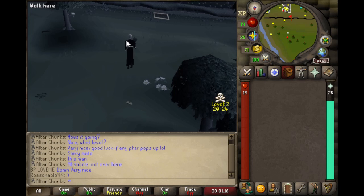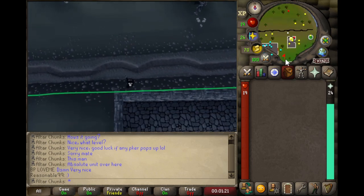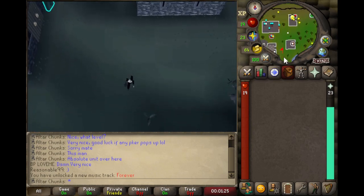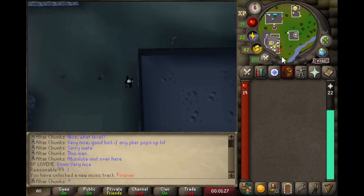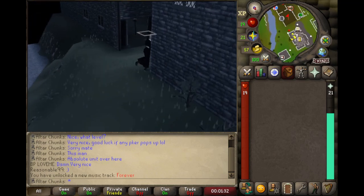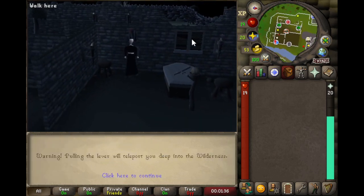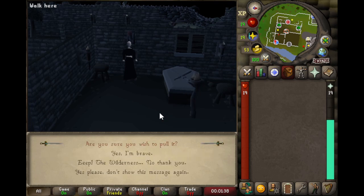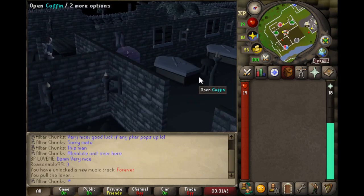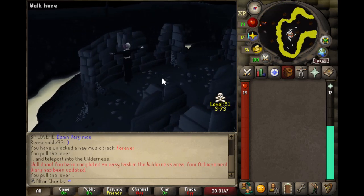Getting other teleports is definitely going to become pretty essential for this account when I start doing more content. Having that go-home button is a nice safety net and it will add just a bit of a challenge since I'll need to carry some form of it when traveling into faraway chunks, which takes up inventory slots. Magic training is pretty high on the priority list along with Herblore, so over the next episode or two I'll be taking a more serious look at my current objectives and the best chunks to go along with them.